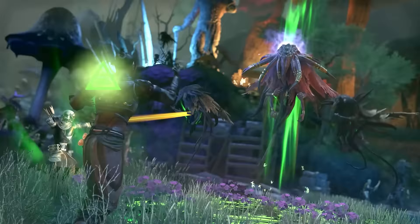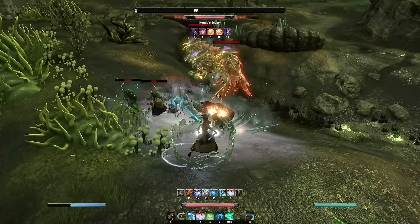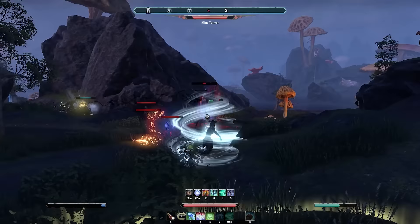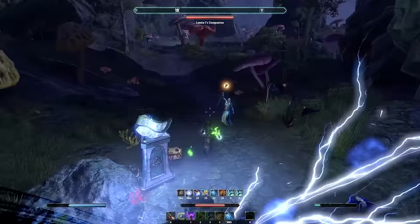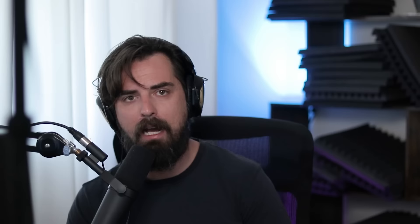The new world event system in Necrom is quite unique in that it's an instanced world event rather than something you just stumble across. These are called Bastion Nymic. You go around collecting special materials that drop from Seekers — mini bosses that roam around the zones. I tried doing them solo and they were actually quite difficult, not impossible but certainly not easy. Once you collect five of those resources, you bring them to special locations to open a portal into a Bastion Nymic, then fight through a bunch of enemies and defeat a final boss. There are three variations to those bosses.